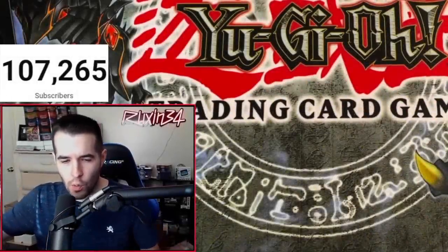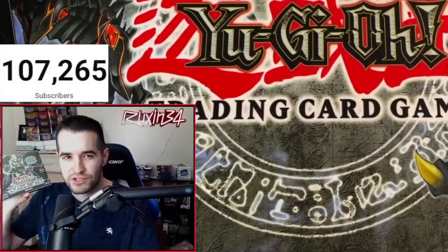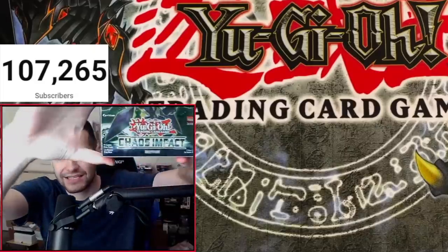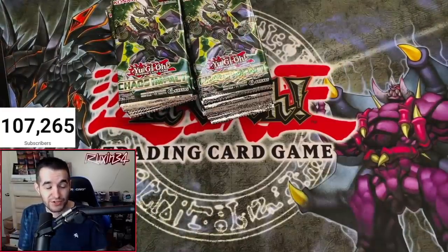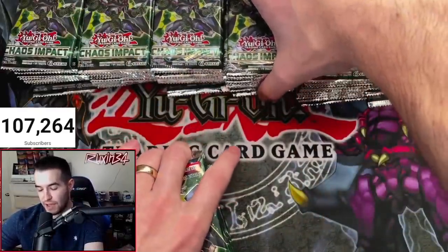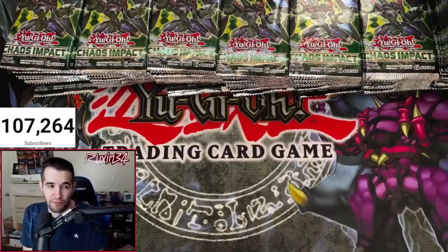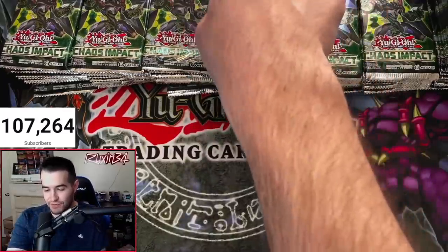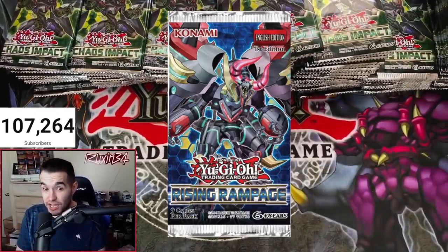What is up everybody? Today we have an entire case of first edition Chaos Impact. Hopefully we can pull the IP Mascarena. We got a little bit better chances than normal — there's only 4 Starlights, not 5, in here. This was before we opened a lot of packs. Back at Chaos Impact days, I wasn't even posting videos, hardly. If we pull it, it's gonna be crazy, because that card is very nice to have. If you guys know of anyone with a Rising Rampage case, hit me up, because I would love to search for a Starlight Apollosa.